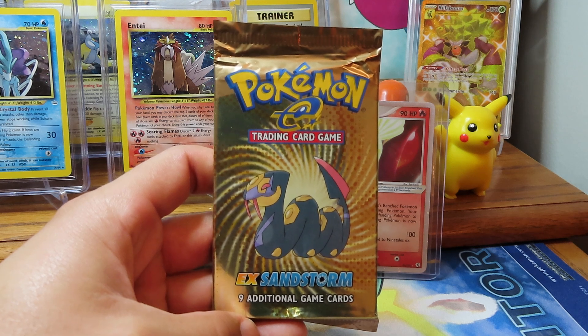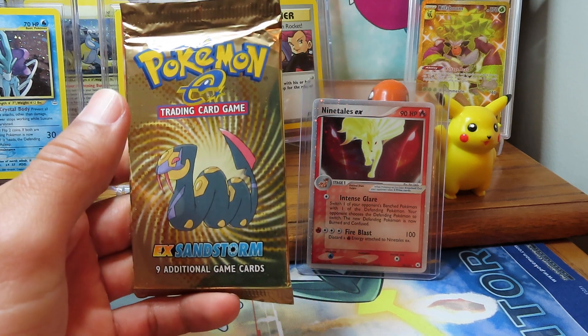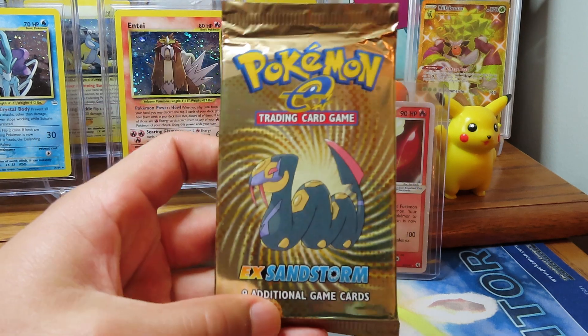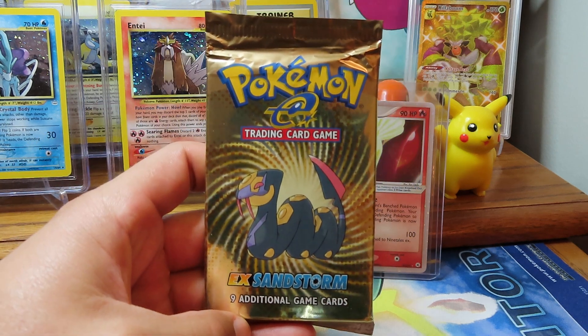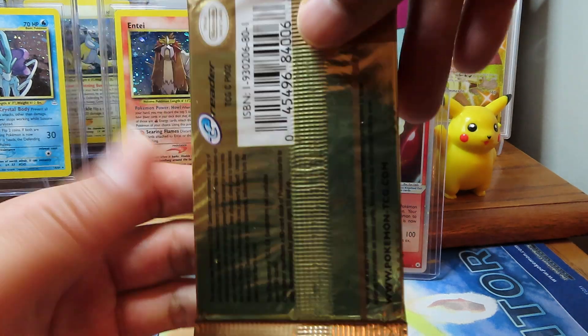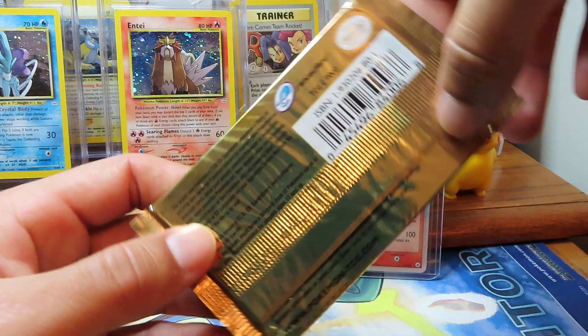All right guys, we're gonna rip into this EX Sandstorm booster pack. Peep that fire we pulled from our last video in the background — got the one-hit magic there with that Ninetales. We're hoping to keep that fire going, rolling into a Typhlosion. EX Sandstorm, 2003 era.